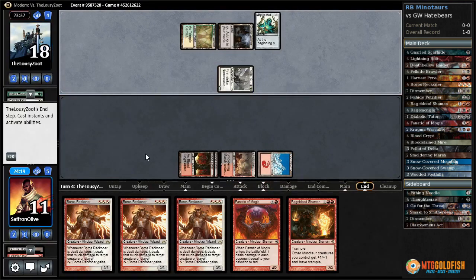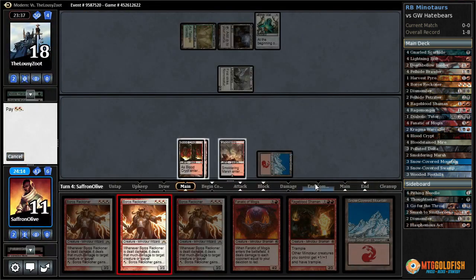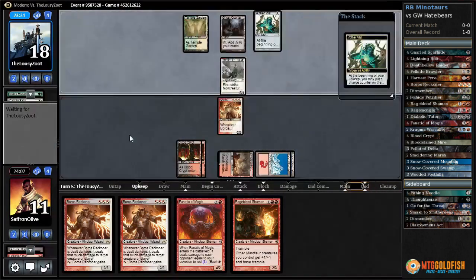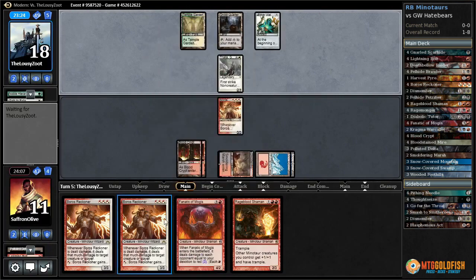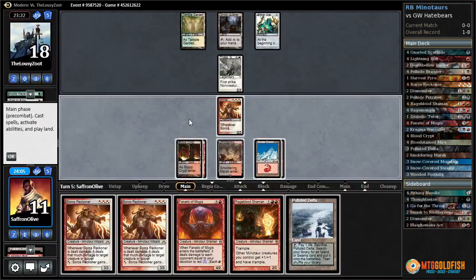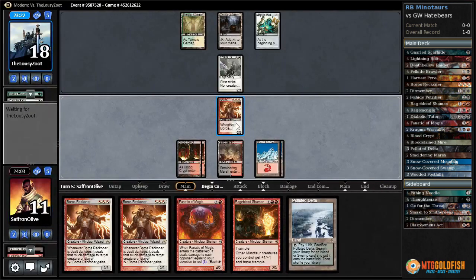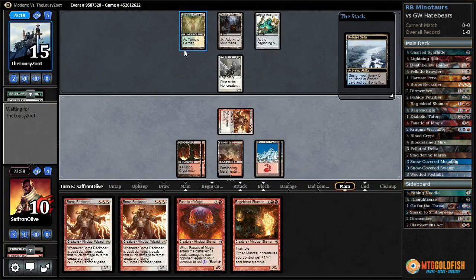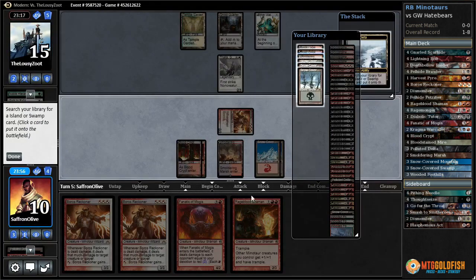Let's play our Mountain, play Boros Reckoner — pretty hard to attack through. They really need another Path or something. This Fanatic is going to hit for a ton if we have three Reckoners out. No attacks. Let's get in with Boros Reckoner, Polluted Delta, crack it — this might be the one. Smoldering Marsh.